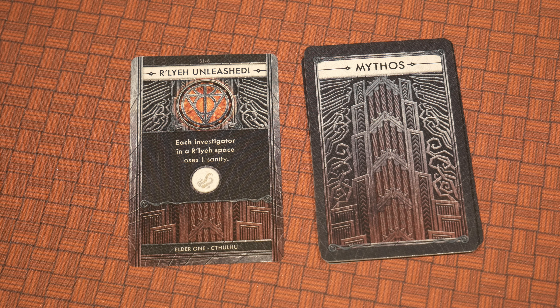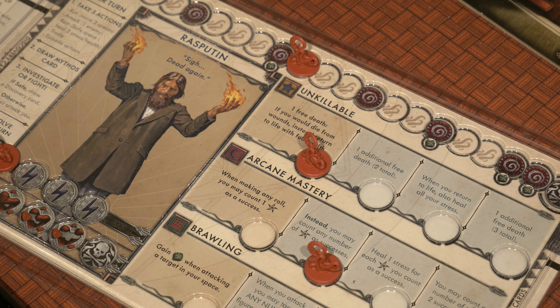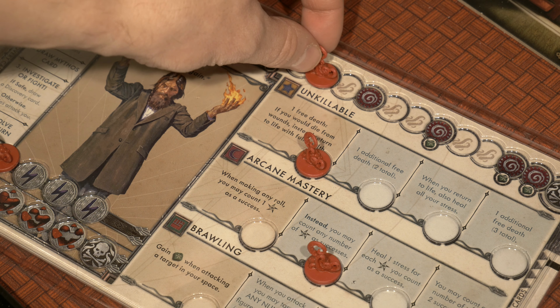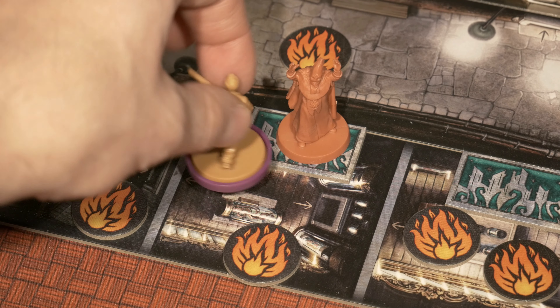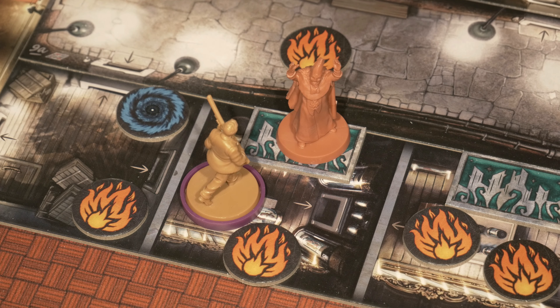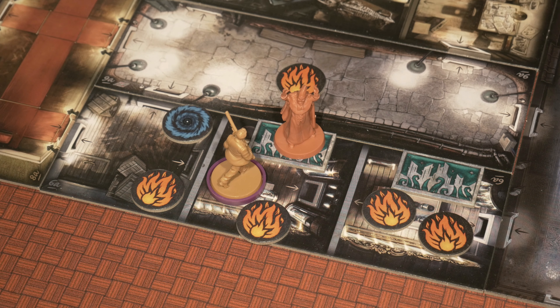Every investigator with one of those tokens in their space is going to lose a sanity. Adam and Rasputin are both in spaces with those tokens, so they're each going to lose a sanity. Rasputin is also going to take a hit moving him down the track. Adam is absolutely not in a safe space, so he's going to be taking an attack right now — two green dice coming his way. We got two successes against us, which is really bad. Adam is now one away from death.